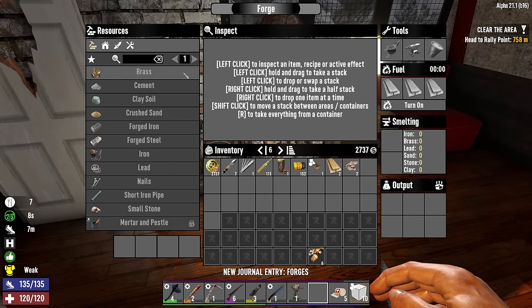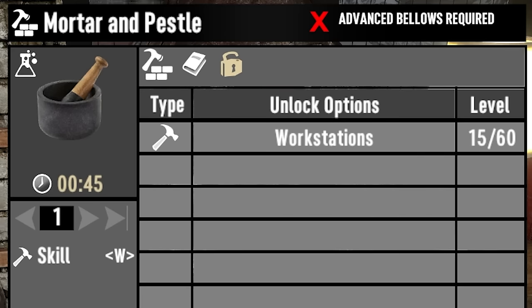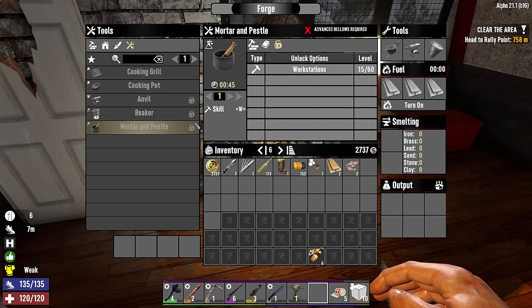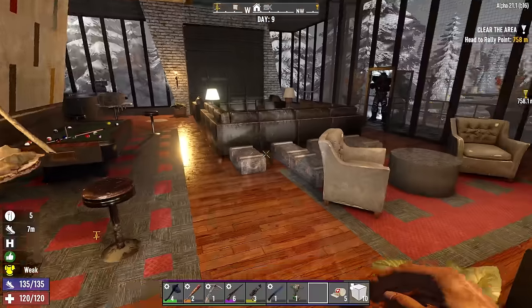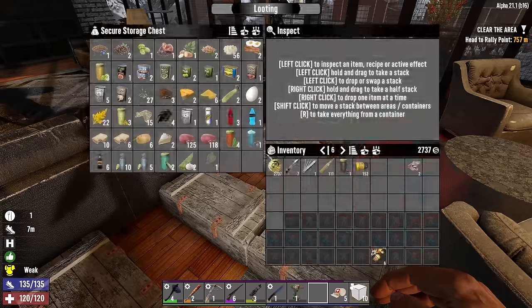So we can start working on forged iron among other things. The mortar and pestle will be unlocked way later in the workstation book chain. Anything else we have a pressing need for? Probably some crossbow bolts — yeah, let's get smelting.